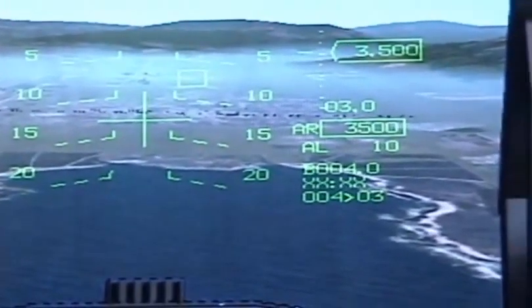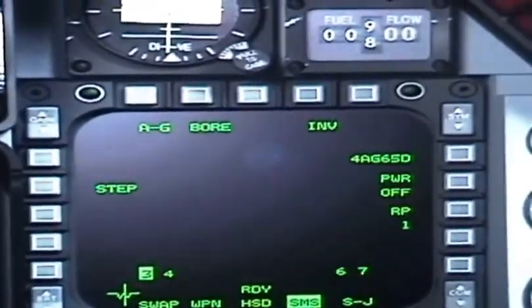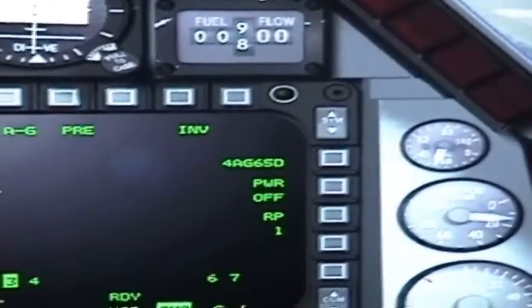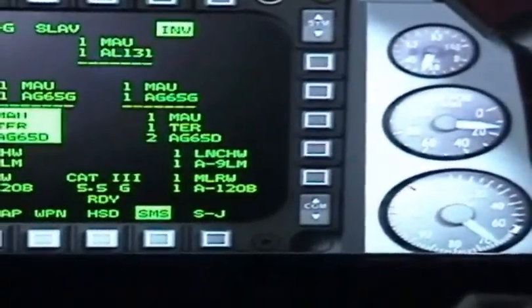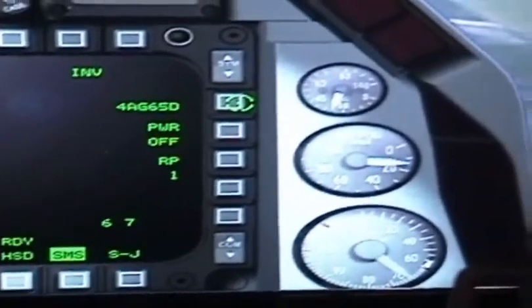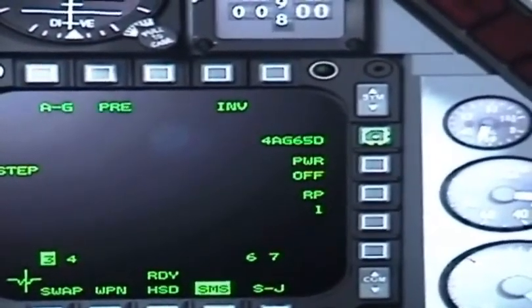Go back to your right MFD, and now you can go back to your pre-selected mode. Inventory again — the weapons on board. Hit it again to go back. This will change your type of weapon based on what target you want to hit.